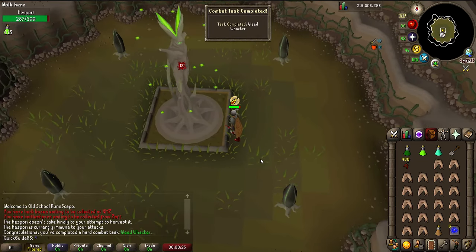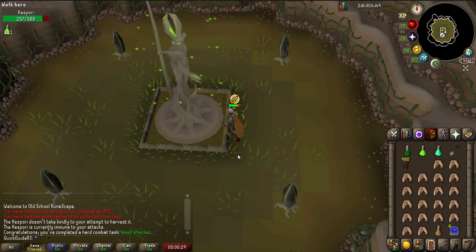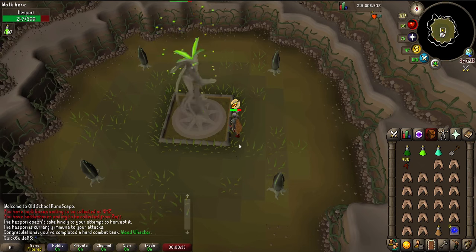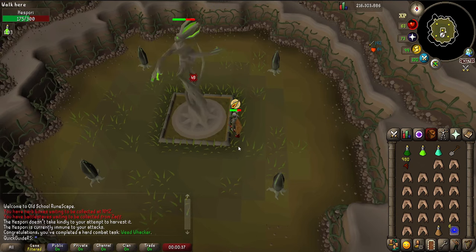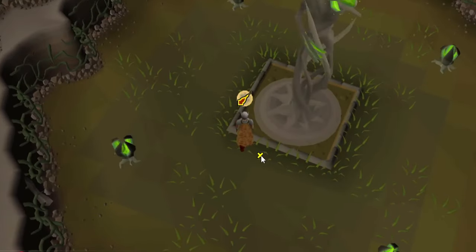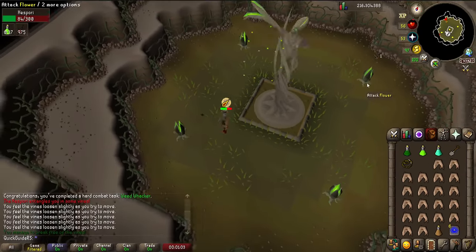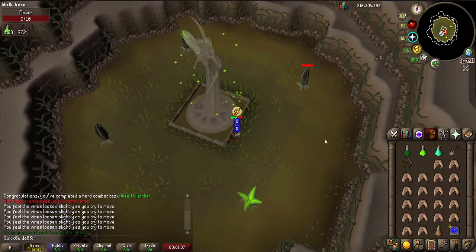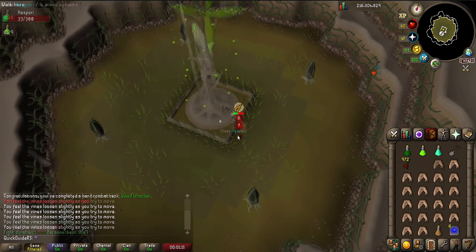The flowers always die in one hit, so it's nice to have fast-hitting darts or knives. After you've killed the 4 flowers you can start dealing damage to Hespori. At 66% and 33% health he'll resummon the flowers for you to kill. He will also occasionally use a special attack and bind you with his roots — when you get rooted just spam click on the floor until you break free and can move again, then continue killing the boss. If you don't free yourself in time from the vines you'll take over 40 damage, so make sure to pay attention for this special attack.